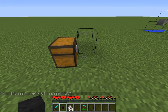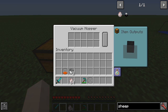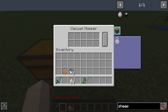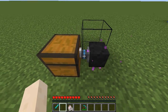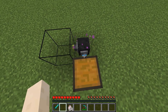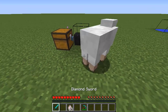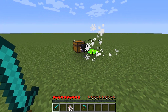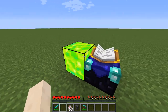So here we've got the vacuum hopper. We place the vacuum hopper down. What we want to do is on the left-hand side set the output there, and on the back set the output there. So you can see we've got items going into the chest and we have XP going into the tank.